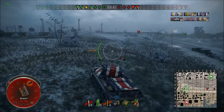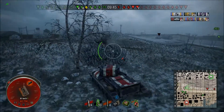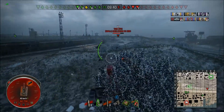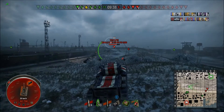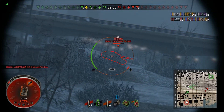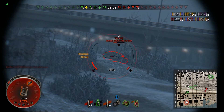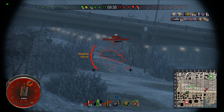Of course, the flip side to that is we are on one hit. So anything that spots us and puts a shot in will remove us from the game. We can't just charge in and trade health — I've already traded all the health I have. But this looks like a great opportunity: it's a T28 HTC, an American premium tier 7 tank destroyer.